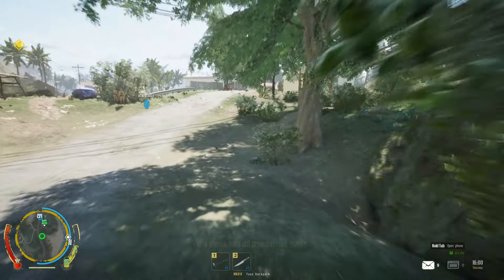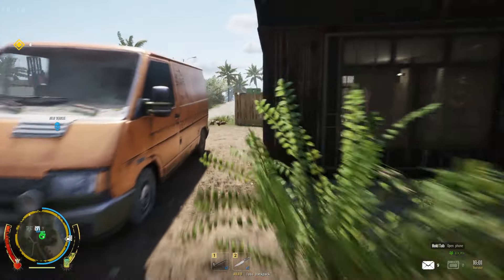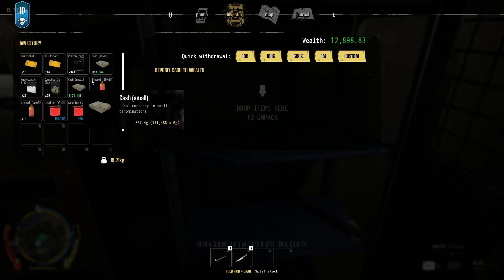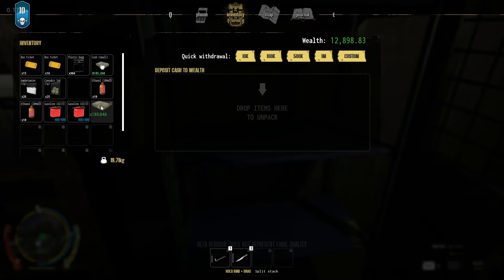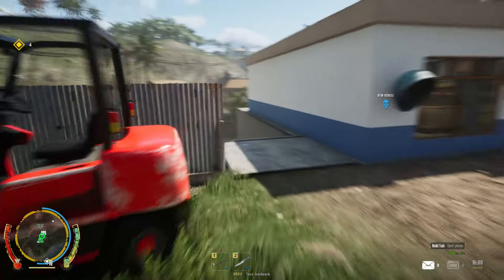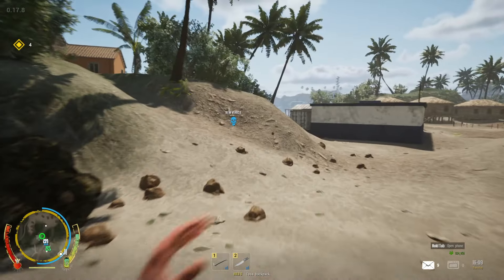We've got 185,000, so I'm going to put - you know what - I'm just going to stick like 65,000 in there. Our bills are quite expensive and we're making good money now. We've got 78,000 in the wealth. Police have just run past. Let's go try this boat out.